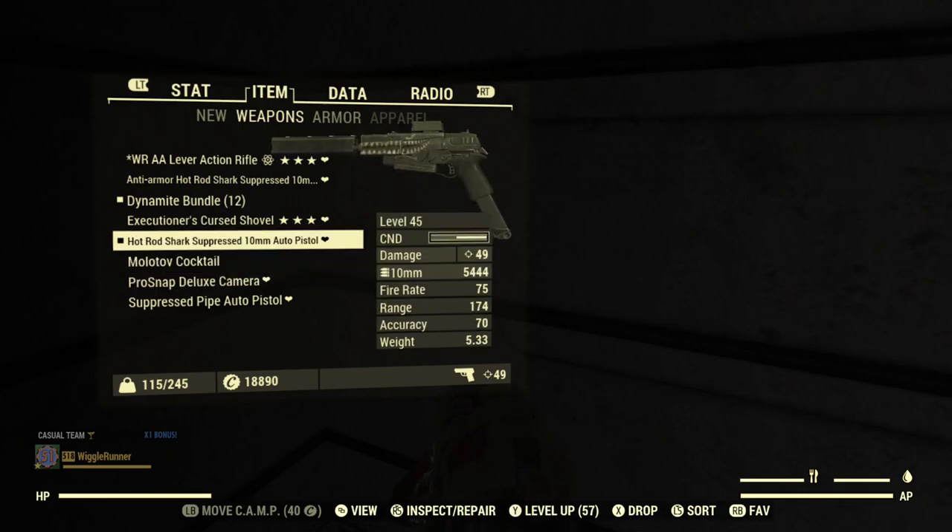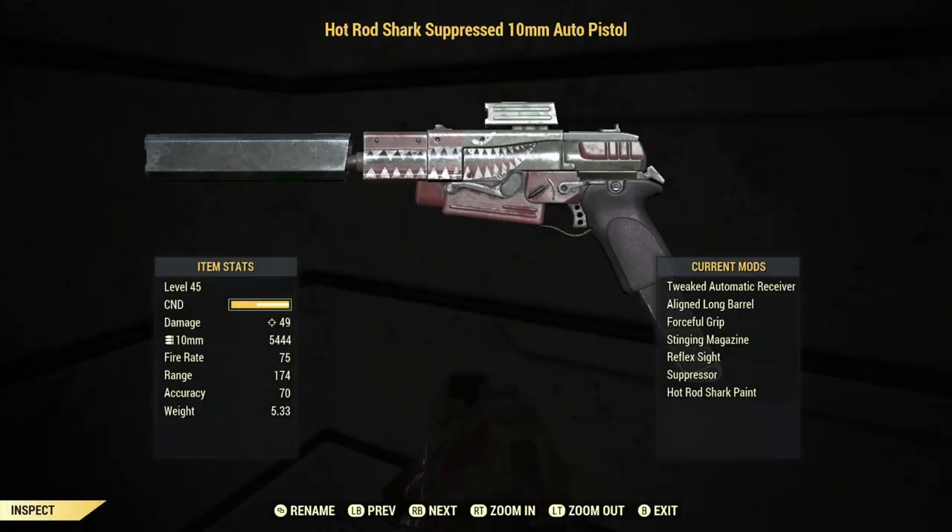For the weapon we're using in testing, I'm using a non-legendary 10mm pistol — something anybody can get their hands on. It has a tweaked automatic receiver for extra critical shot damage, a lined long barrel, forceful grip for reduced AP cost, reflex sight, stinging magazine for a little armor penetration, a suppressor for sneak attacks, and hot rod shark paint because it looks cool.